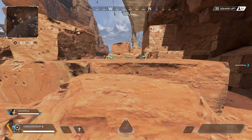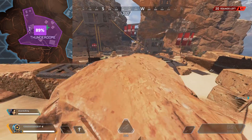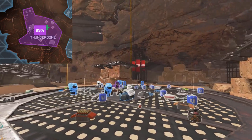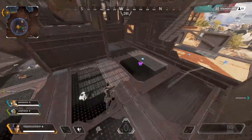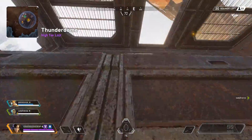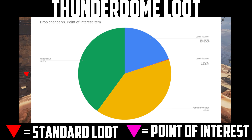Thunderdome is often a high tier loot zone. Apexmap.io has it marked as a 90% chance to be high tier loot. This means a few things, but mostly that high level armour is more likely. We also have this one spawn in the very centre of Thunderdome. This is known as a point of interest spawn. There are very few of these around in Apex Legends — it's a unique single spawn node that has a high chance of level 3 armour. On screen are the exact drop rates.